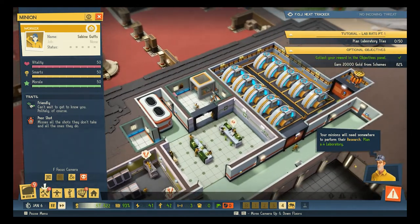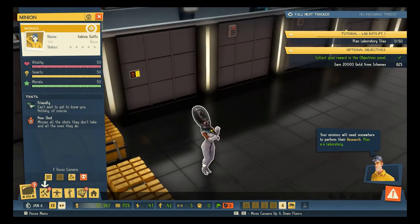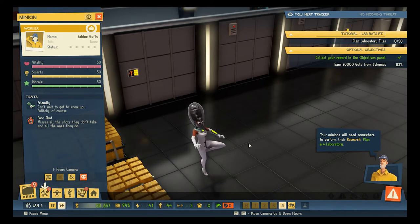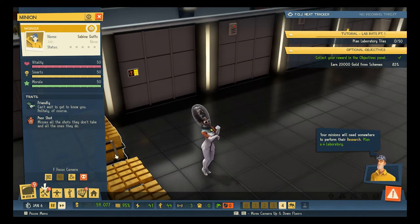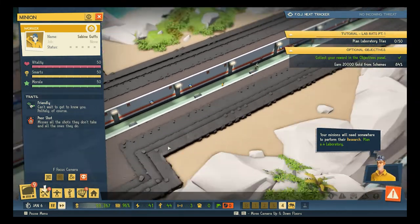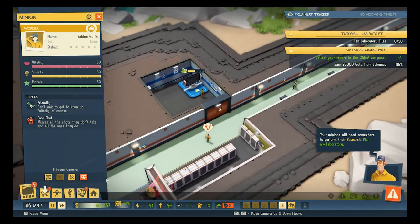She looks like she's having a good day — vitality, smarts, morale. That's awesome. And what are we doing? We are dancing? Doing yoga? Just putting out the evil vibe.